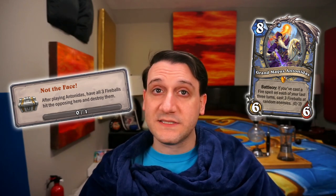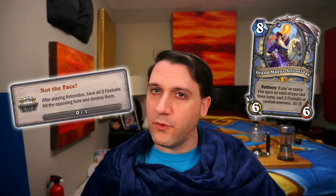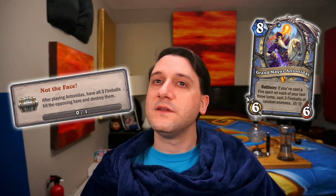Before we hop into the decks, you obviously need Antonidas to pull this off. It would be possible to draft Grand Magus Antonidas in the arena, but reliably drafting enough fire spells to activate him and hit the opponent would prove quite the challenge. He should be available in duels buckets, and if you draft a deck almost entirely full of fire spells, even when your deck is diluted a bit later in the run, there's a decent chance you can chain together three turns with fire spells to activate him. It's a unique challenge, but not quite as many hoops to jump through as a lot of other legendary-based achievements when you don't have them.